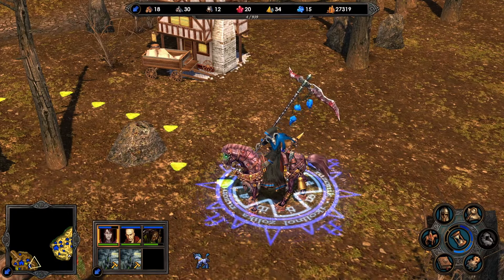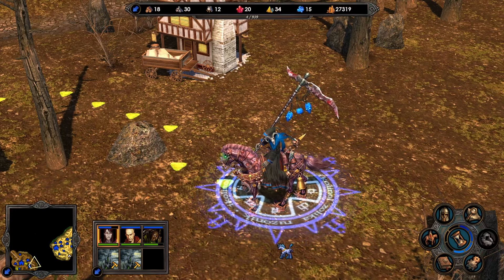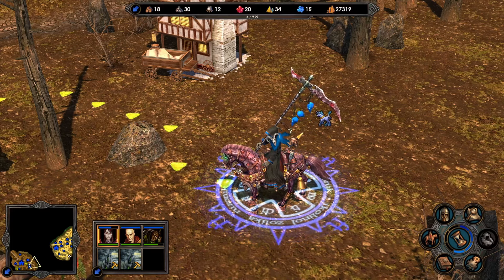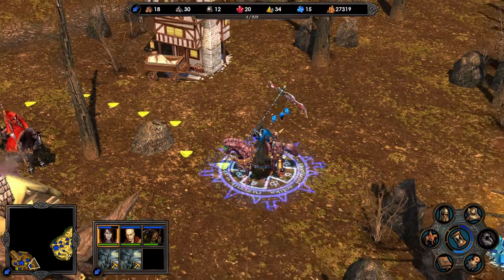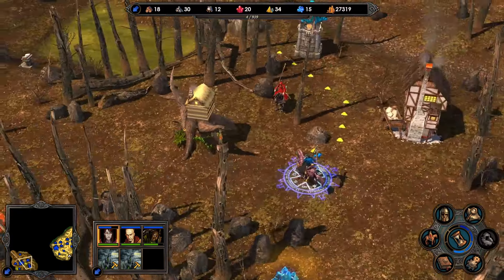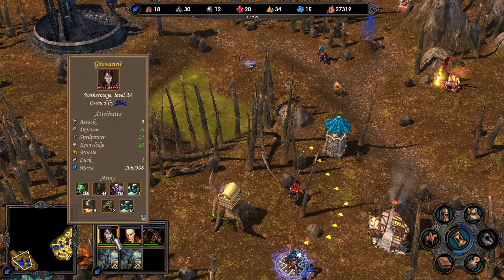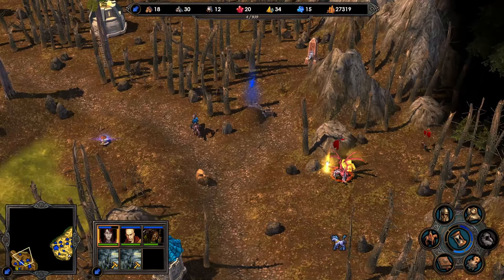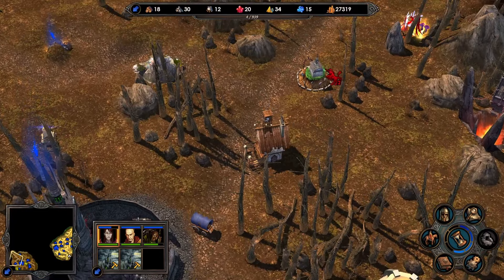Hello, I'm Perrexion and welcome back to part 9 of our Heroes 5.5 playthrough. Before we start, let me just say that the blue skulls actually looks pretty good, funnily enough. In the previous episode we basically cleared out a whole bunch of places and finally got back to our town to upgrade some troops. Our vampires are pretty much unkillable at this point.